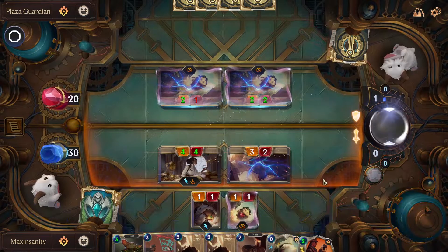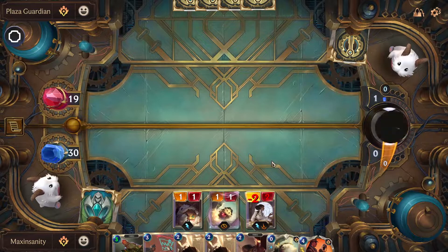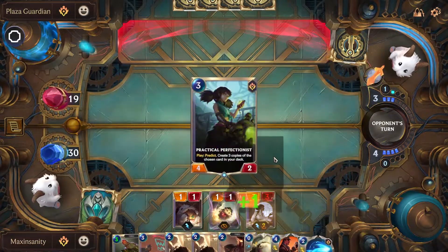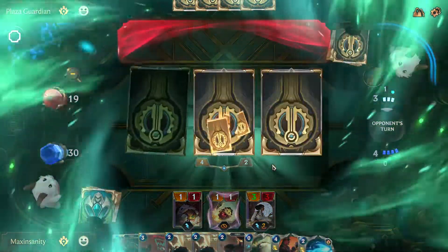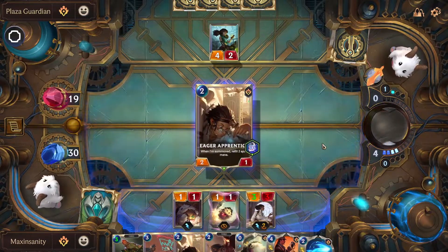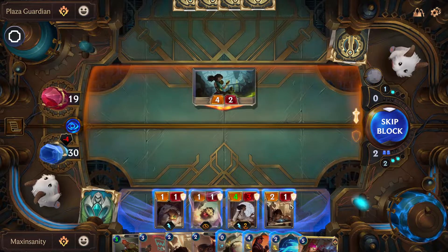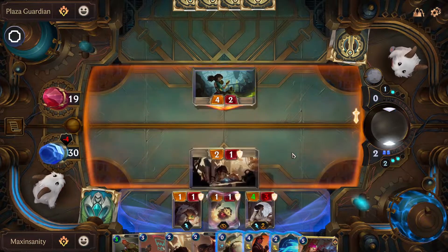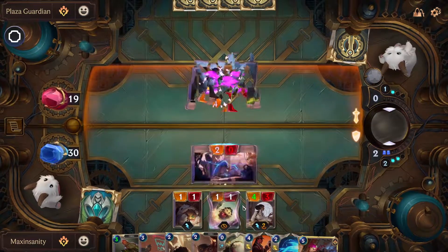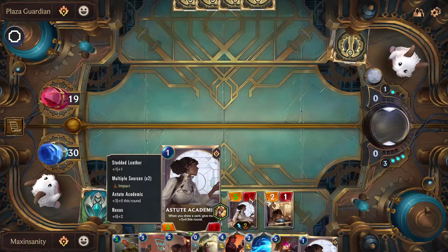They are blocking it — great for us. We get rid of their elusive units, which is very important because we only have a few ways of dealing with elusive. They're playing a 4/2. We just need to play something of 2 mana, we'll play this guy. It gives us mana. We did do that, we will sacrifice our unit.